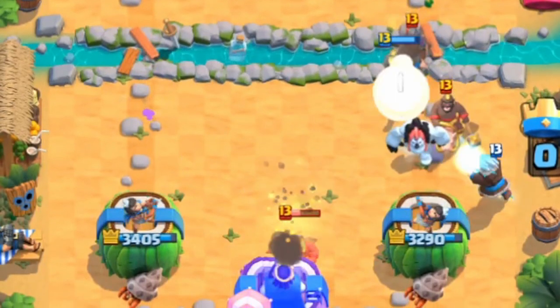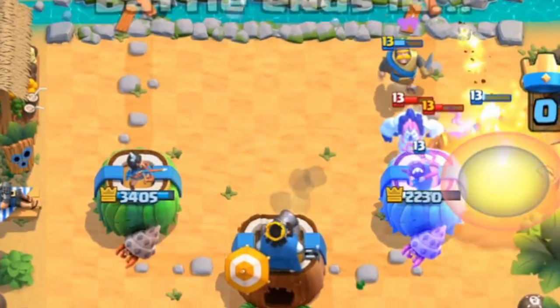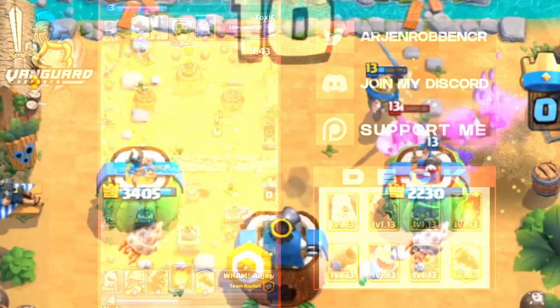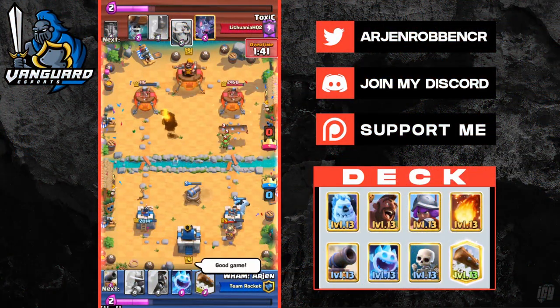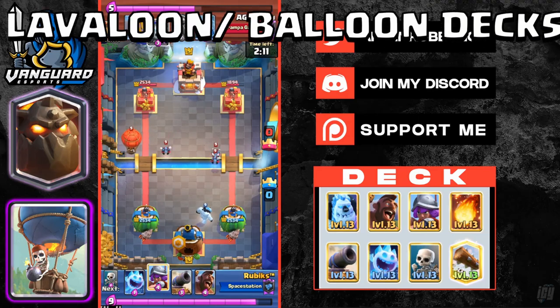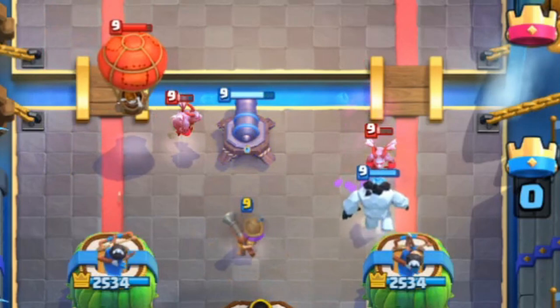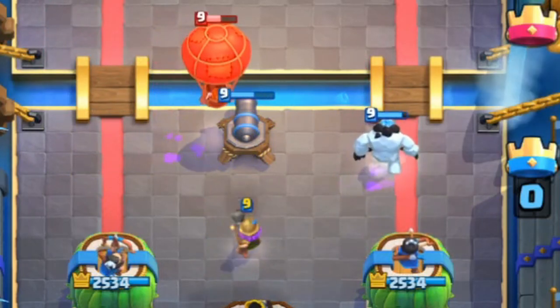You want to be constantly cycling cheap cards effectively and really trying to out-cycle your opponent's counters. If you can't get past their defense with the hog, spell cycling is a viable and great option with this deck to end games. You can use this to your advantage if your opponent's towers are very low. Let's kick things off by understanding how to play versus lava loon.